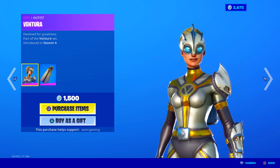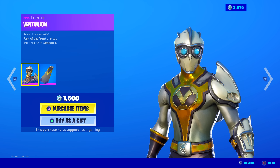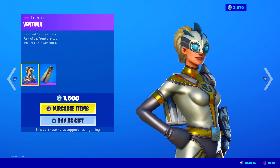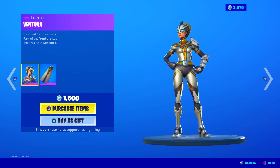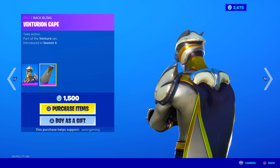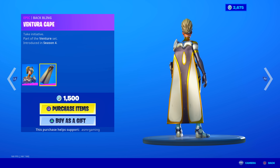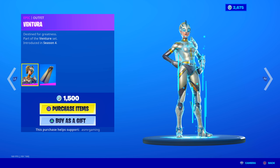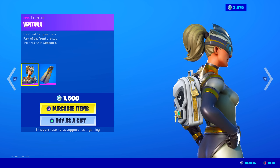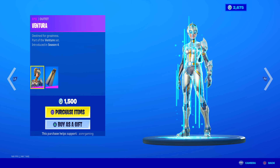Ventura — wow, this one I have not seen in even a longer time. I feel like Venturian maybe came back once on the item shop, but I have not seen her in a very long time. She's back too. 'Destined for greatness,' part of the Venture set, introduced in Season 4. I might actually get this one. She has a cape — it's just slightly smaller than Venturian's. Let me know in the comments when the last time we got the Venture set.